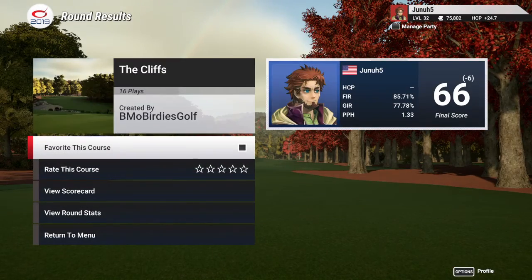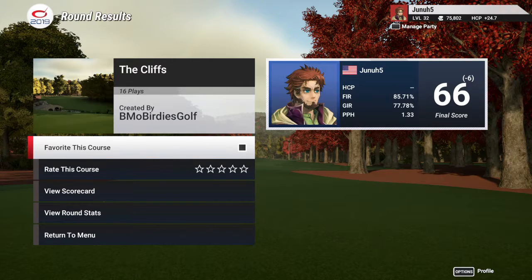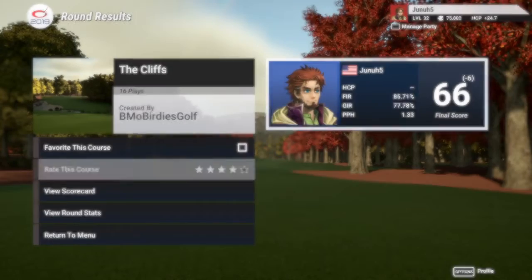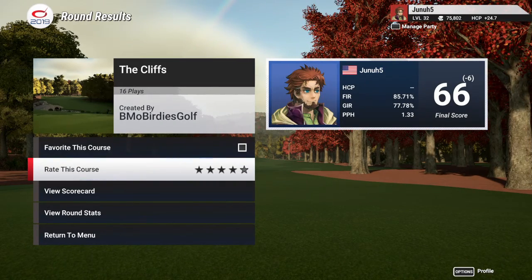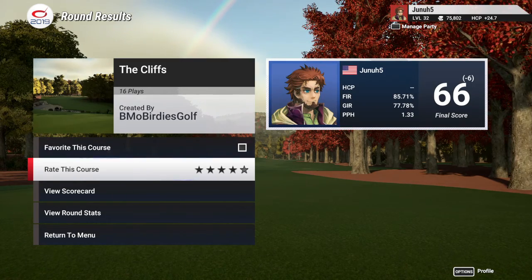Let's just check my stats here. Putts per hole, 1.33. I'm going to rate this course four stars. Well, there you go — The Cliffs. Take care. Juna5 out. Bye.